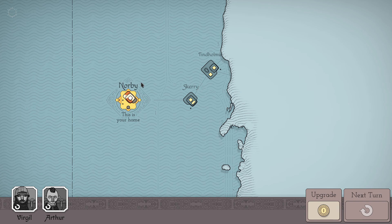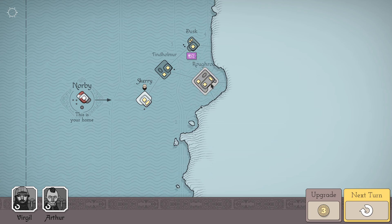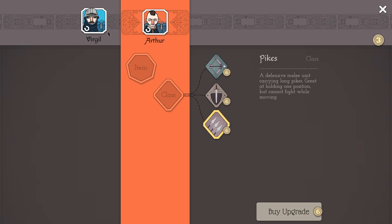So as you see it's kind of FTL-y in the sense that you kind of just choose where you're going to go, selecting new zones. Eventually you get some divergent paths, you can kind of loop back I believe. We have three coins and we can upgrade these guys to be archers, infantry, or pikes. I don't know if there's more classes than that.